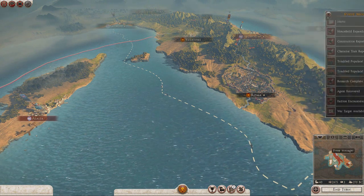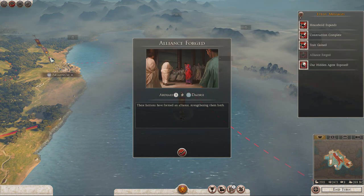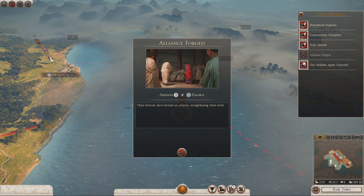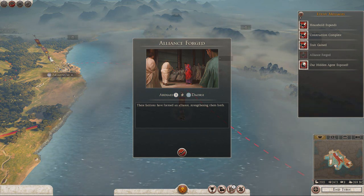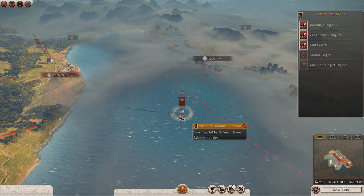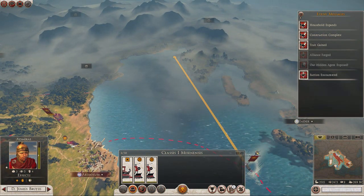Chicka-chicka boom, end turn. Alliance forged between the R.D.E. and the D.R.C. — that's good, because maybe the D.R.C. will look at the good relations between us and the R.D.E. and go, oh, maybe they're not so bad after all. Hidden agent exposed — that's fine. Let's get my fleet to come up here and see if we can find some more factions.